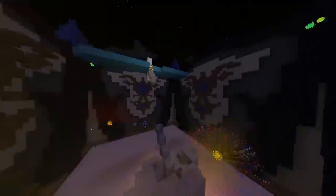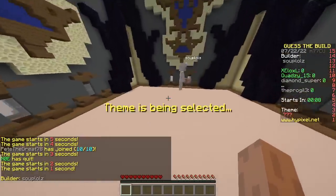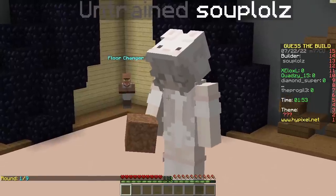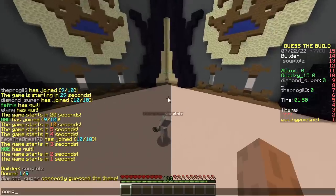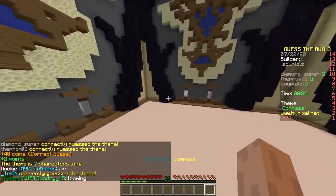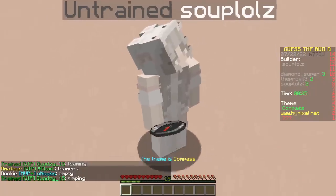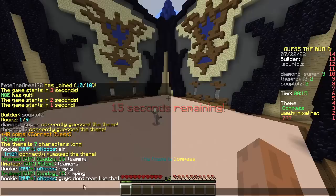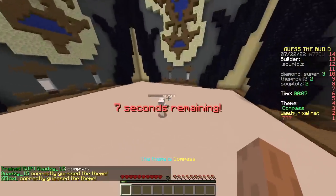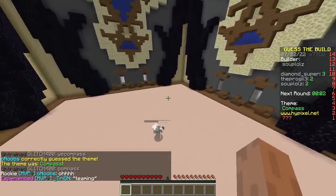I win, baby! Second round, baby! Pretty sure this dude is super slow. That's a female skin. Compass? Ah, that's it! Wow, that took a long time - that's even lamer than redstone because you didn't even place anything. Teamers? No, look - open your eyes, people don't team like that. Look at the hands - are you guys blind?